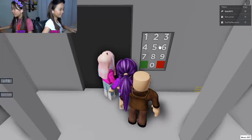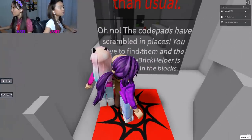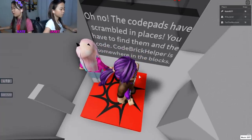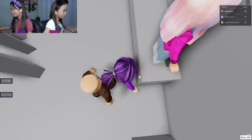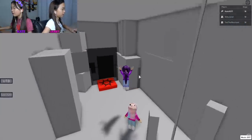The code is seven three five one - seven three five one, you promise? Yes - seven three five one! The red spawn rooms are harder than usual. Oh no, the code pads have been scribbled, so you'll have to find them with the Code Brick Helper somewhere in the blocks. Three - no, we don't click that, it's scattered.